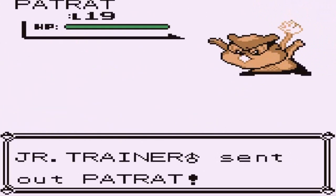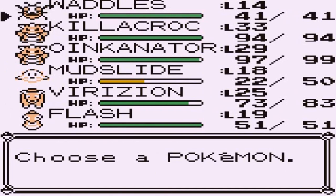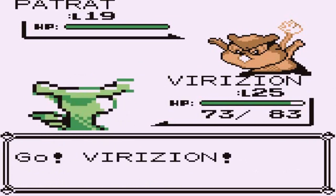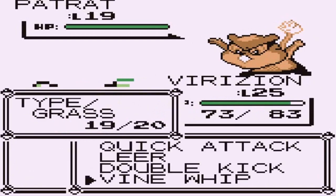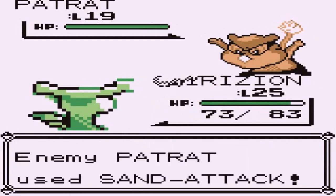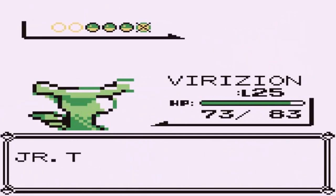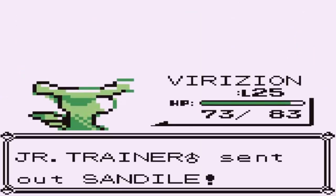Going up against a junior trainer coming out with a Patrat — Waddles doesn't have anything useful, so let's use Virizion. There's an accuracy-killing Sand Attack and we're not going to be hitting this guy reliably.